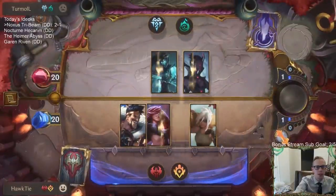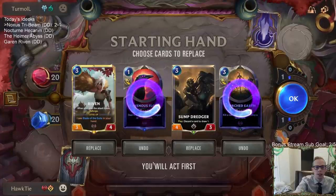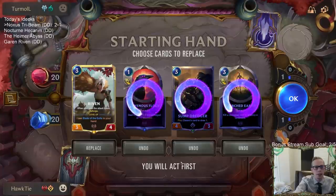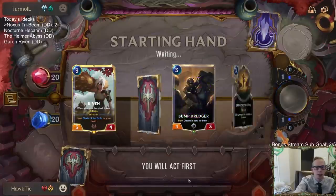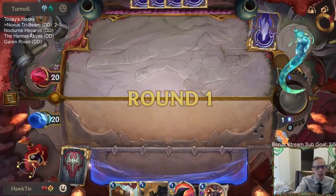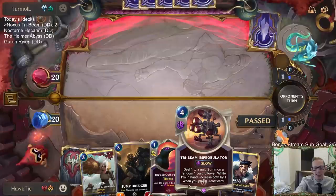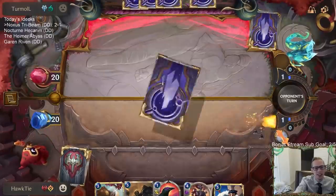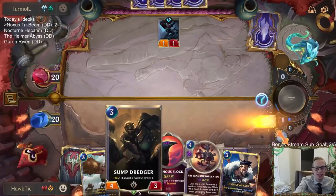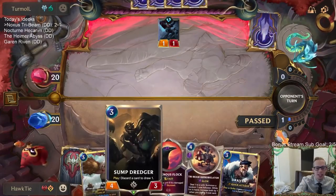Alright, so we're playing against some They Who Endure. We'll see if we can out-aggro them. We're going to mulligan the spells, and mulligan the Dredger — just keep Riven as our three-drop, we can find another one. What if our Tri-Beam Improbulator hits the PNZ allegiance card, and then we hit for four and actually connect with the PNZ allegiance card? That'll be difficult — we don't have that many PNZ cards. This game we already have two of the five in our hand.